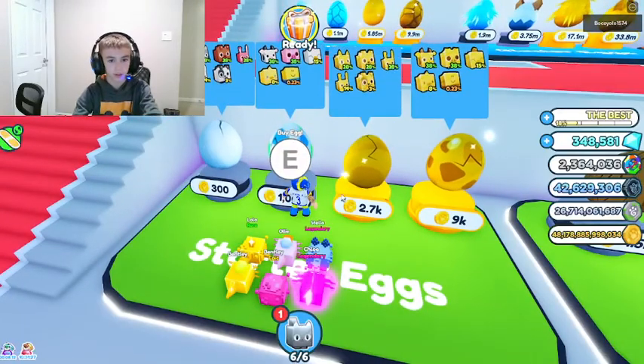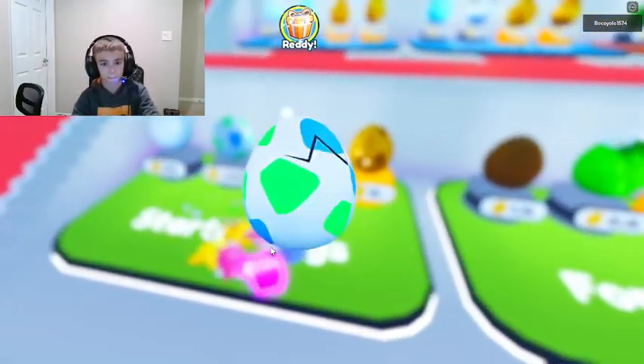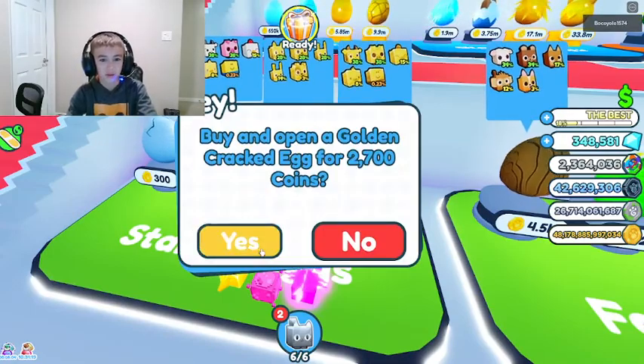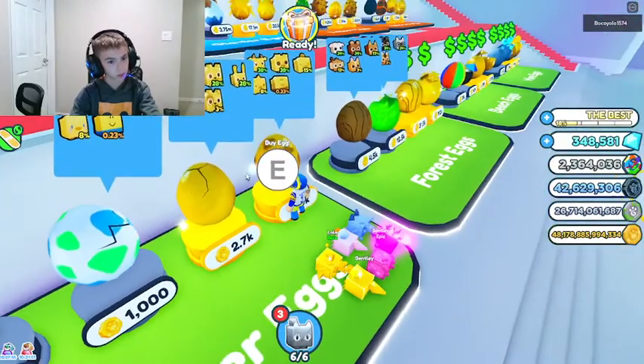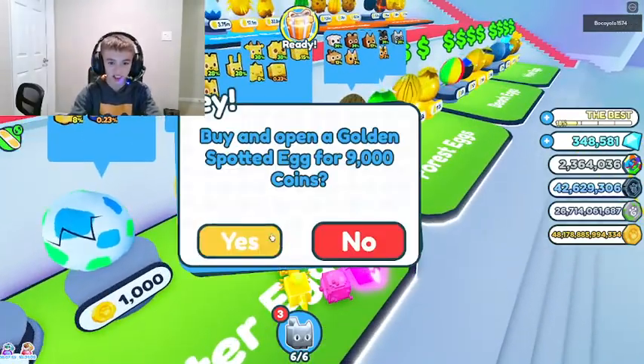Alright, we got a dog - it's pretty good. Spotted egg here we go, we got a piggy. Golden cracked egg, what will we get? Golden white money - that's really good, 14% chance!